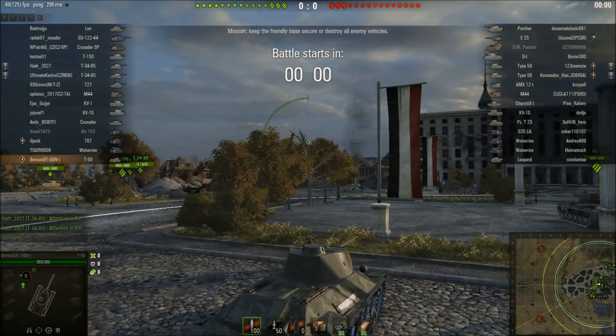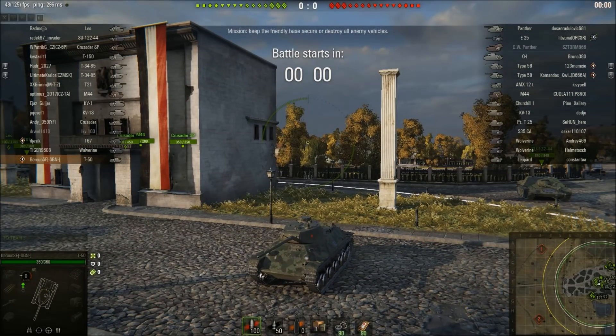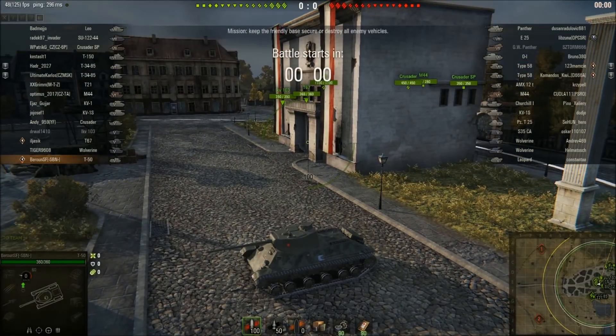How does the T-50 play in-game? It's actually very competitive. It has the joint top speed with most other tier 5 light tanks at 60 km/h, a very good reverse speed — the best reverse speed — and what really makes this tank stand out is its incredible maneuverability. It has the best turret traverse speed, the best hull traverse speed, and the best traverse terrain resistance while turning. It accelerates very well, gets to top speed easily, and because it has a very fast turning turret, you can circle enemy tanks to death very easily in the T-50.